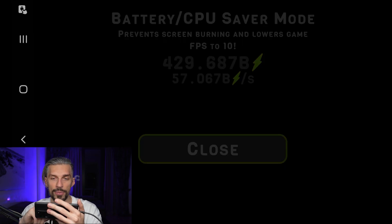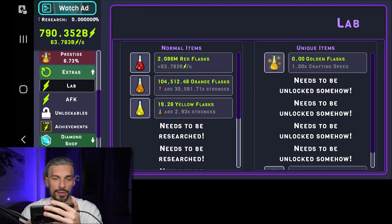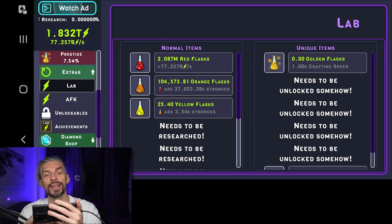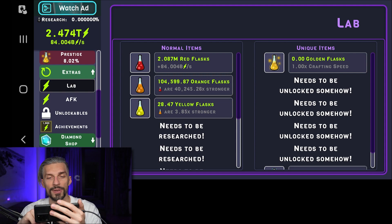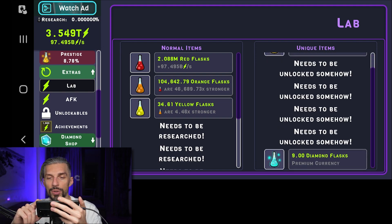Let's go to the lab. So here you can see what you have: normal items. We have 2 million red flasks generating energy, 100,000 orange flasks that make the red ones stronger and generate more stuff, and yellow flasks in turn make the orange ones stronger. They boost the production of the previous tier. There's also a unique golden flask that increases crafting speed, and diamond flasks which are premium currency.